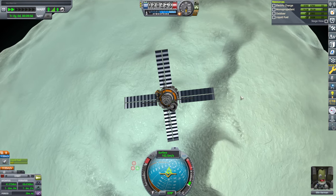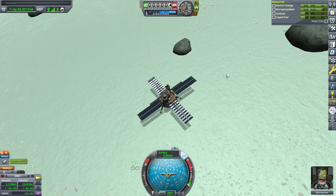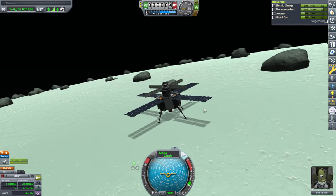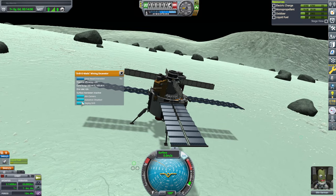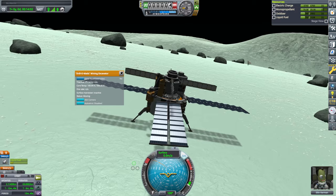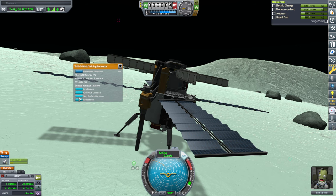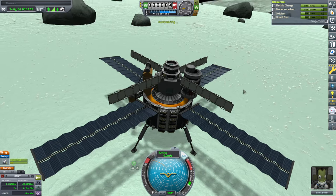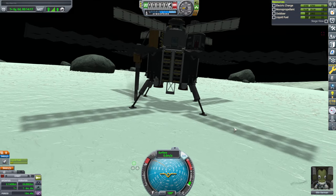Alright, in we go. We are down — still a little bit slopey, but not as bad as some areas. Deploying drill — seems to sink in. I forgot the ore container! Nooooo!